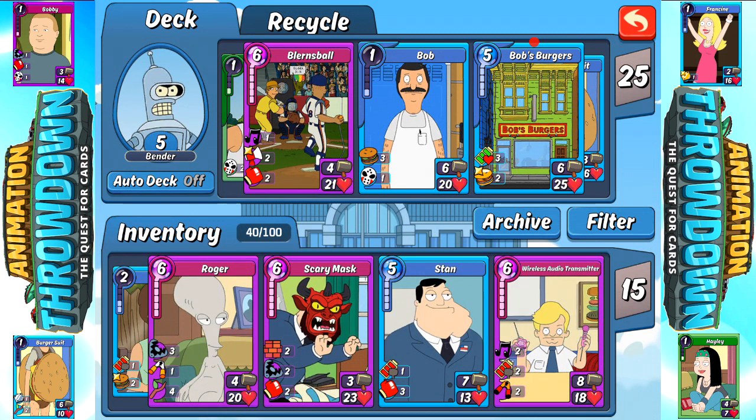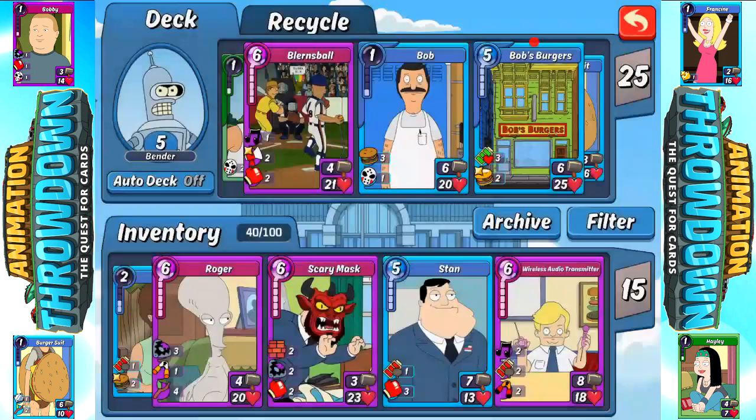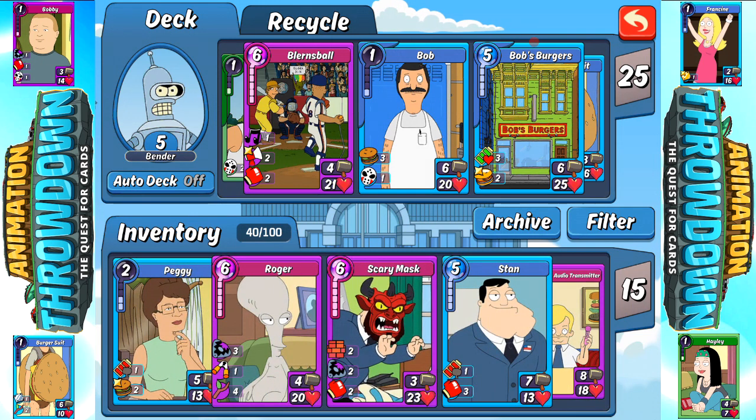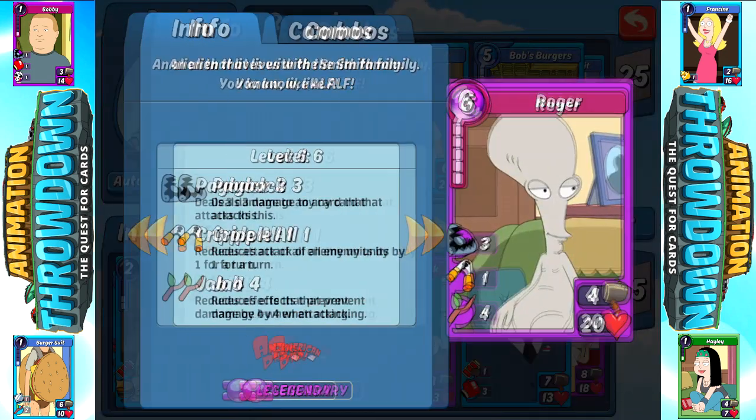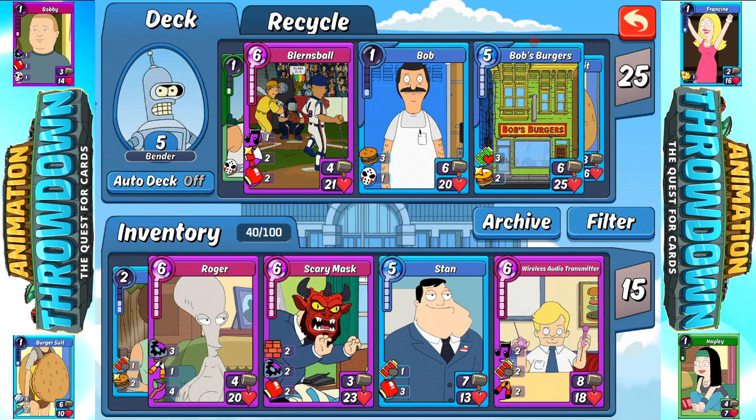I'm pretty excited about the Scary Mask, Roger, and the Wireless Audio Transmitter. Mostly the Wireless Audio Transmitter because this is a new card — it just came out, it had to have, because Bob's Burgers just did this show this past Sunday. So I have no idea what it's going to be able to do, but we're going to find out. Eight and 18 is not shabby. Three and 23 — very good defense, not exactly the best offense. Roger: four and 20, it's okay. Wireless Transmitter by far has the best stats, especially with that motivation and the cripple. Those are kind of cool.